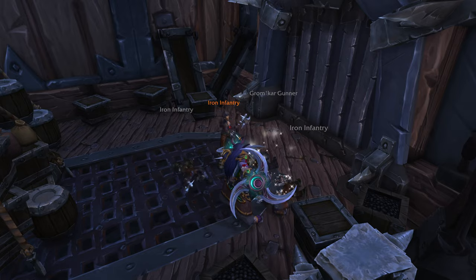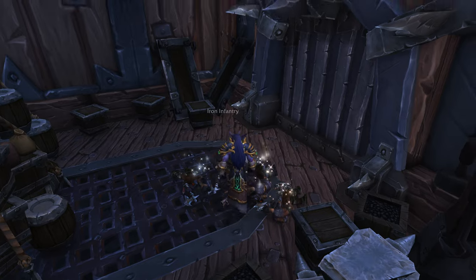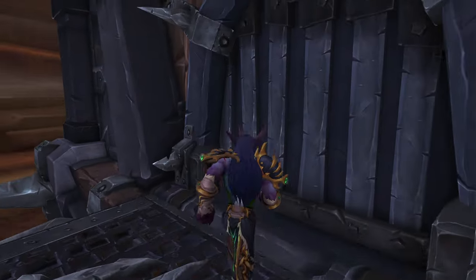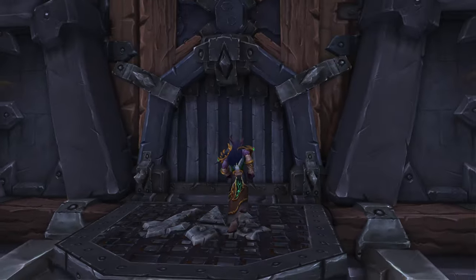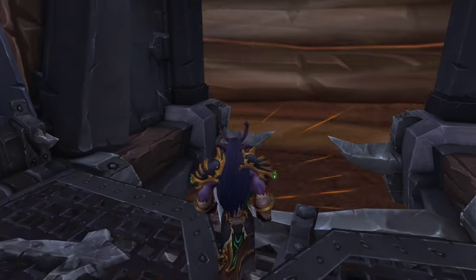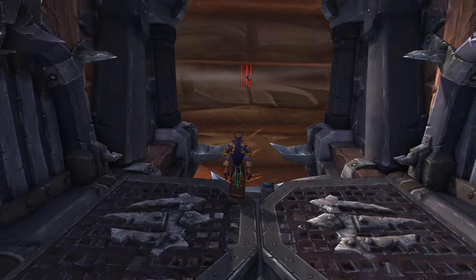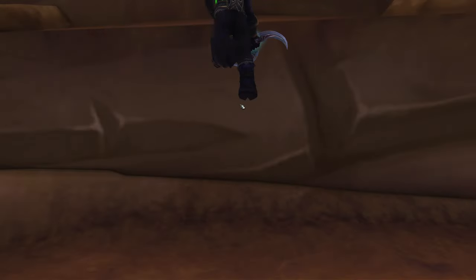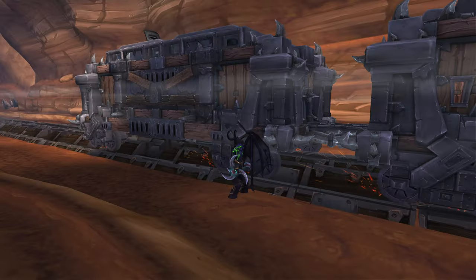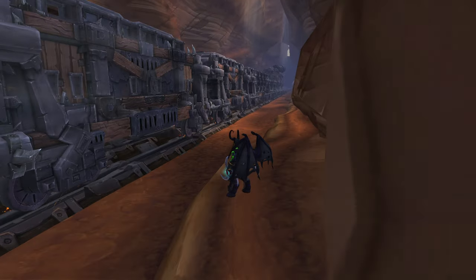But we're going to kill these enemies real quick and just get them out of the way. There we go. So what you're going to want to do is head out here — right after you come out the first train cart, you're going to see this area right here. All you're going to want to do is take your Metamorphosis, and there you go. Now you're out of bounds in the Grim Rail Depot. So let's go take a look around and see what we can find.